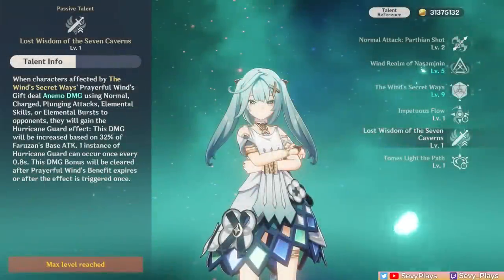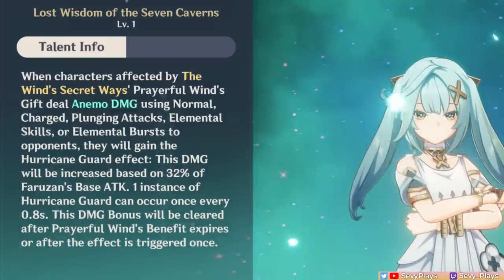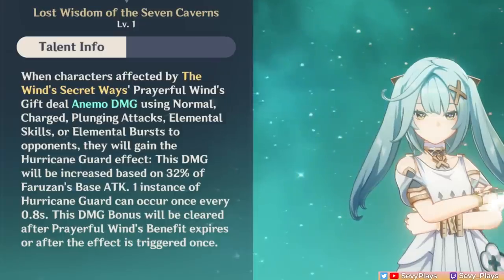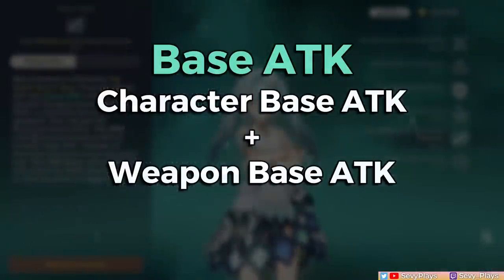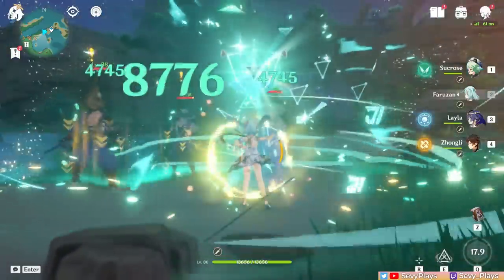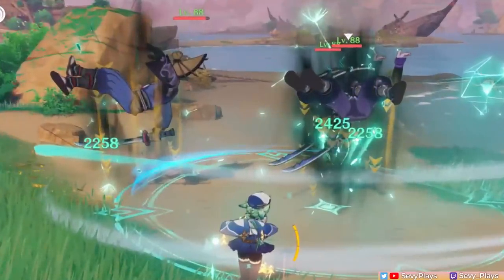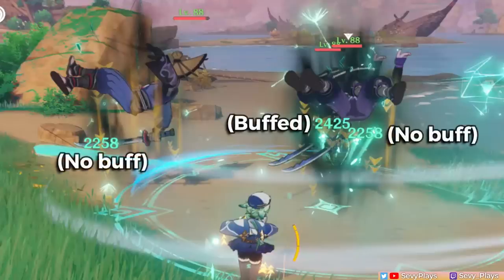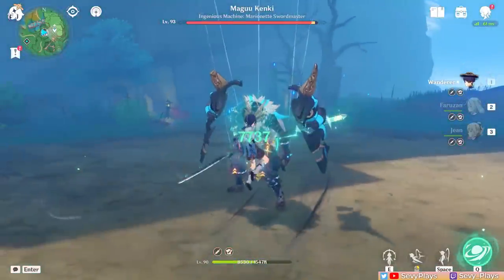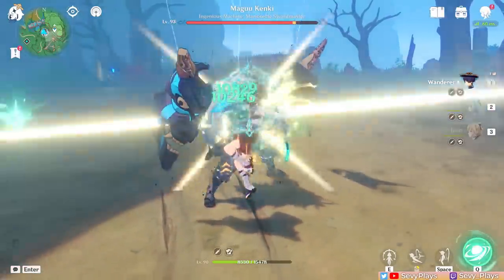In relation to her burst, her A4 passive gives an additional buff. If the character is affected by her burst, their Anemo damage hit gets a flat base damage increase based on 32% of Farazan's base attack. Base attack is only the character's inherent attack stat plus their weapon's base attack — attack buffs or artifact stats do not count. Notably, if you're simultaneously hitting multiple opponents with one hit, only one of those hits will get the damage increase, while other damage instances do not.